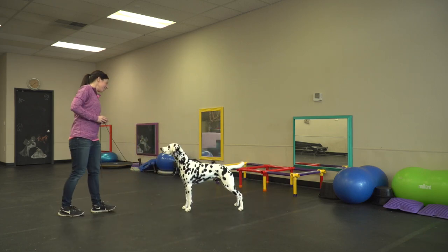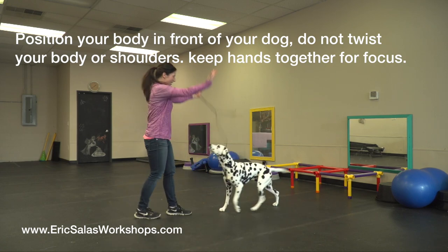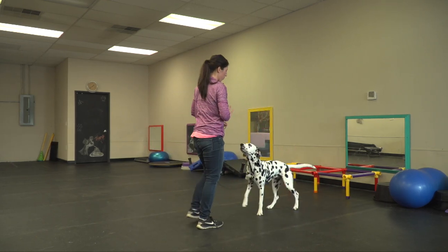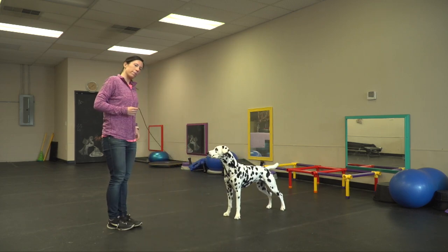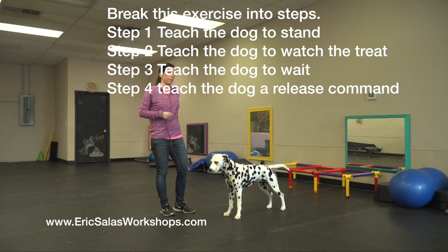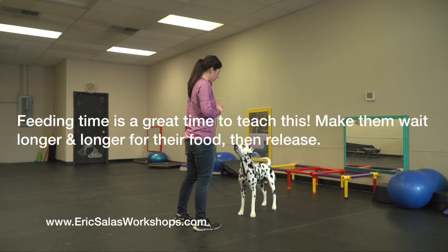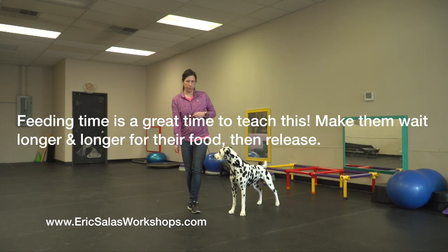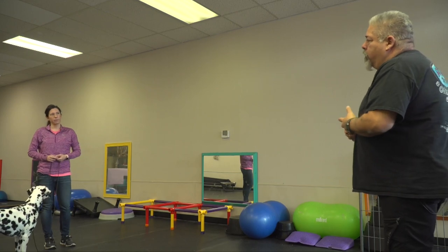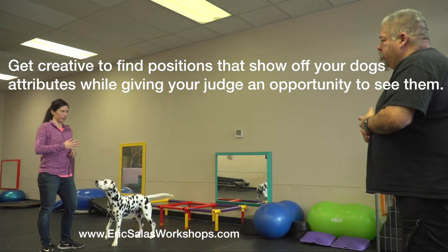Beautiful, oh my gosh, that is gorgeous! Okay, position three — that's a three-quarter into the ring. As the judge, I only want to see this dog, not you. So you're going to try to get him to look over here and go kind of out of the scene. Just like that — stay, throw the piece of bait so he looks at it. Beautiful, that was fantastic! Let him get it.